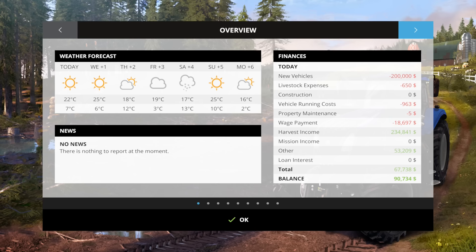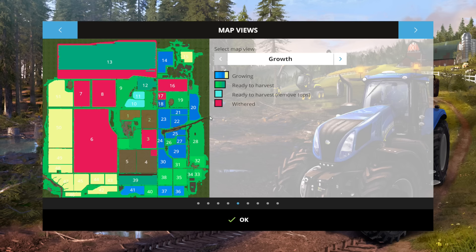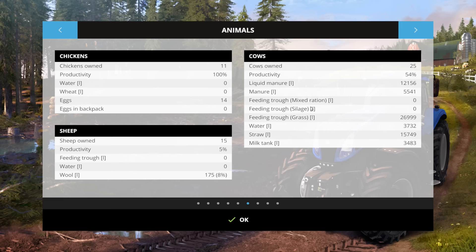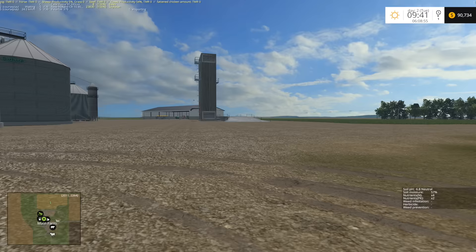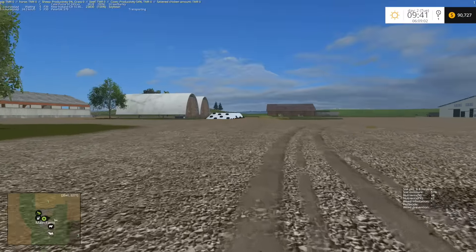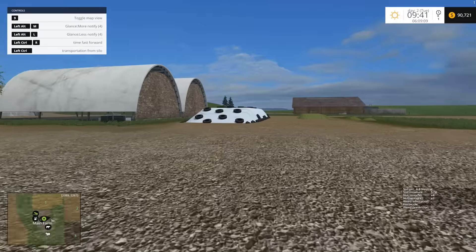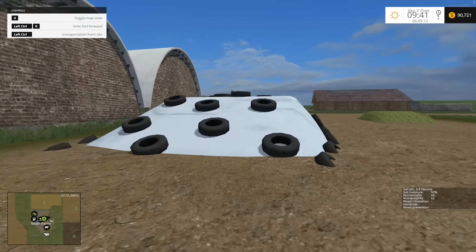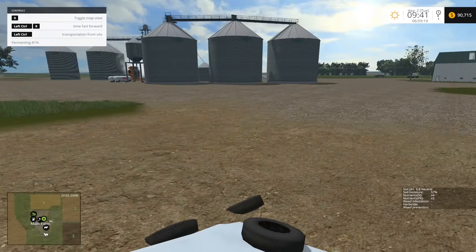So let's check our animals real quick to see what the situation is. As you can see, some of the fields have already turned. Cows — do you have straw? Yes. So that's the dairy cows and the beef cows. Do you have straw? Yes, but just a little bit of straw. And we have two cows that are ready to go. Do we have TMR? Let's go check our bunker to see what the fermentation of this silage is.